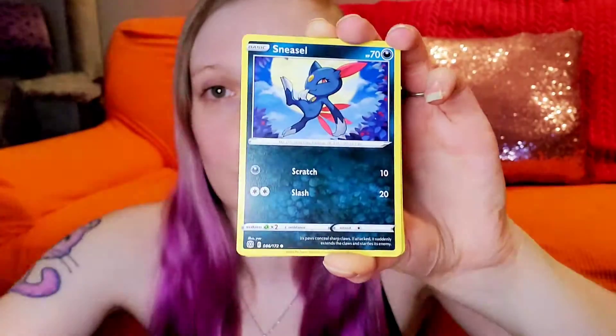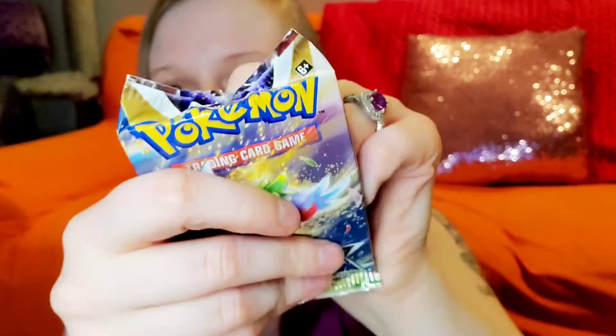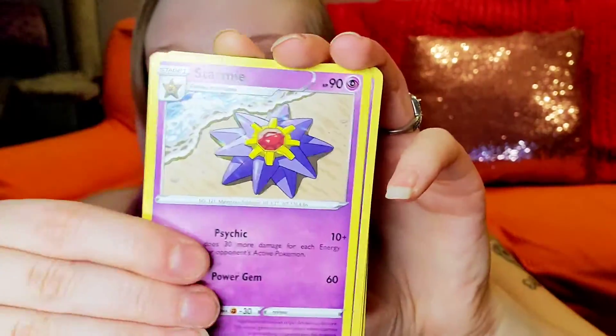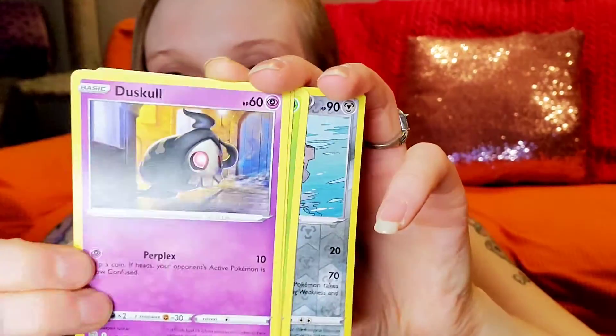It's been a while since I've opened a booster box — I think the last one I did was Evolving Skies, and before that the first one I ever did was Chilling Reign. We got Lucario — nice. I don't know, we'll find out I guess. Oh my god, you guys see — I try to pull it open but it just doesn't like me too much. I'm sorry I'm slow, blame the packs. Blame them, it's not my fault.